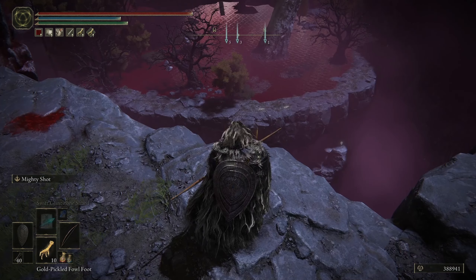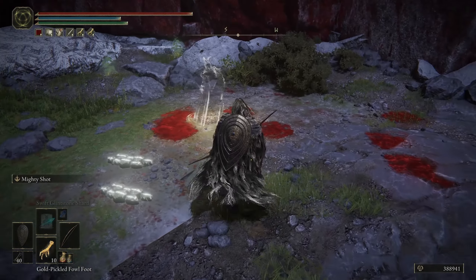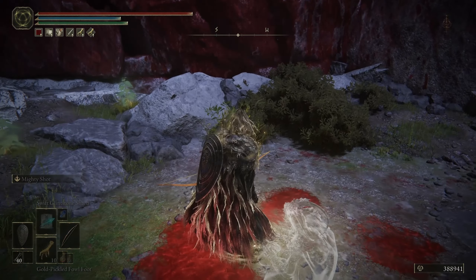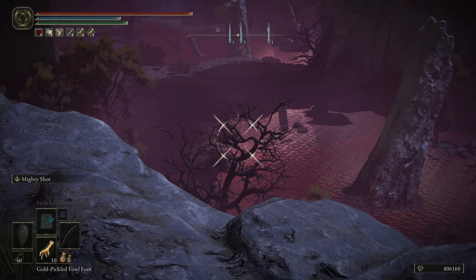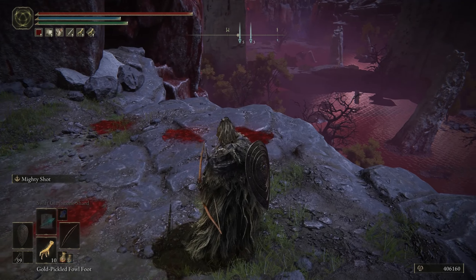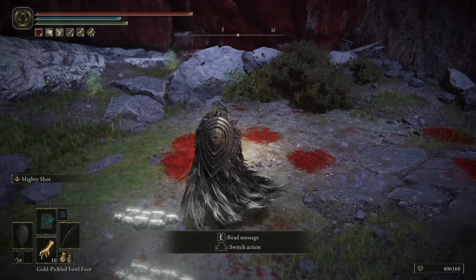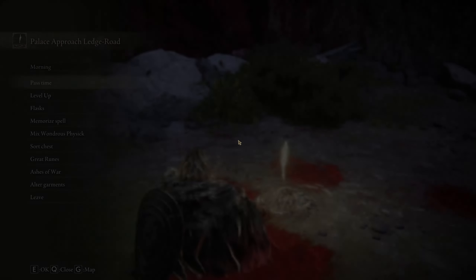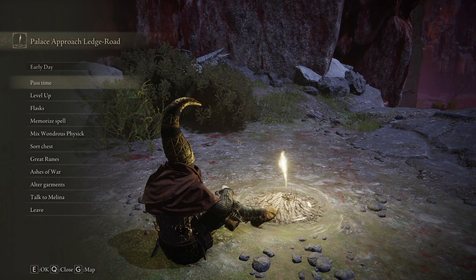Sometimes when you shoot him he'll come after you and then stop without falling off - in that case just reset at the grace. Also when you do hit him, don't waste time watching - immediately go back to the grace. So as long as I can hit this shot - come on - then I immediately go back to the grace.